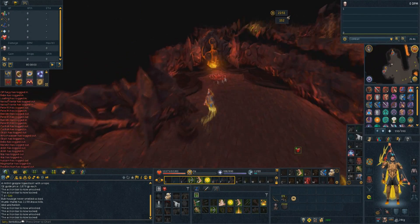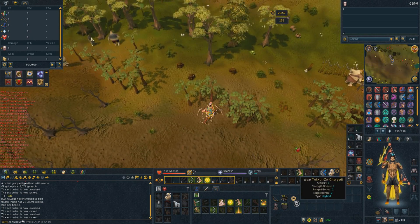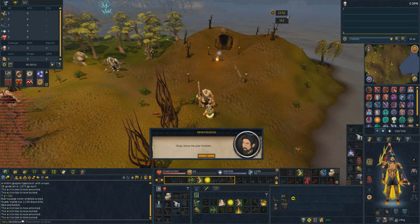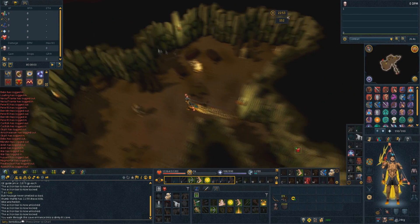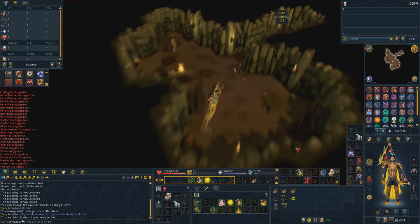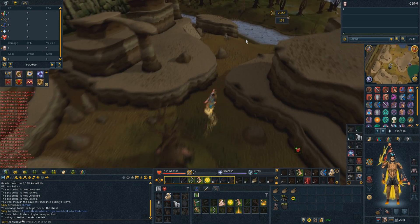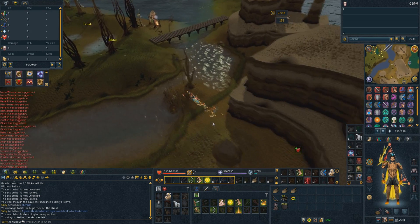Firstly you want to get to a fairy ring - the nearest one is the Fight Caves from Tockles. Type in AKS and then run east from there, then a bit further north past Rantz, who sells the hats once you reach certain goals in terms of chompy kills. Go through the cave, find the ogre bellows, drop it and get three - three is the optimal number. Do the drop trick and get three, teleport to Mobilizing Armies, go to the spirit tree, go to the Poison Waste, then equip your crossbow and mithril grapple and go across.